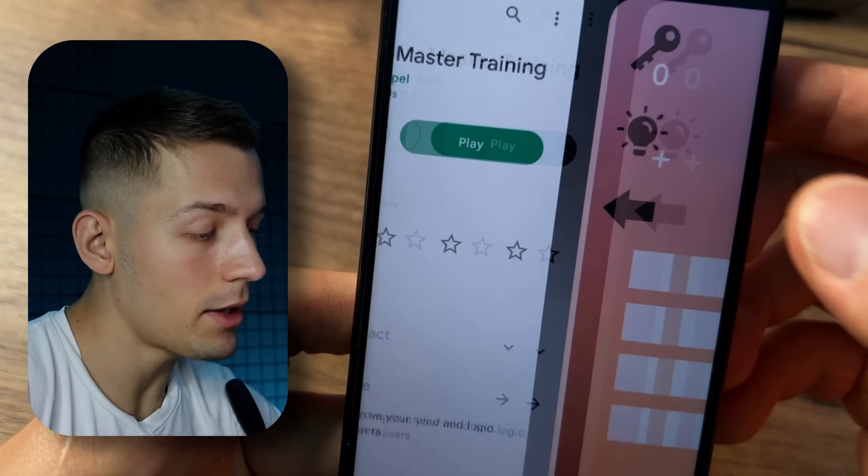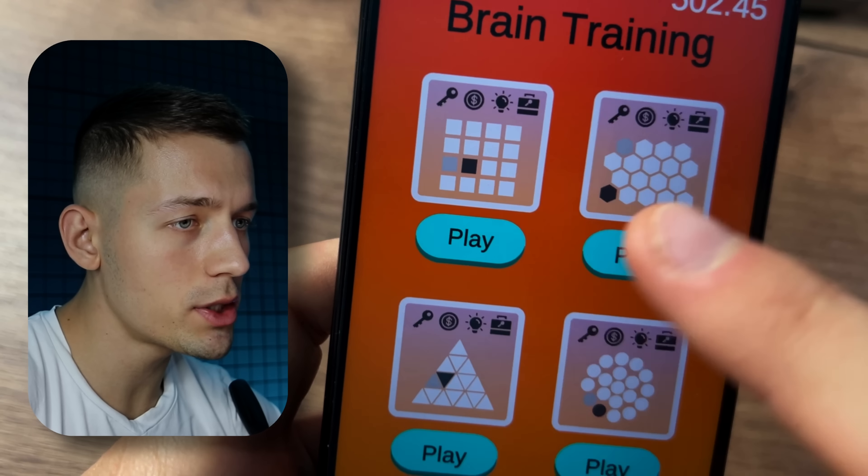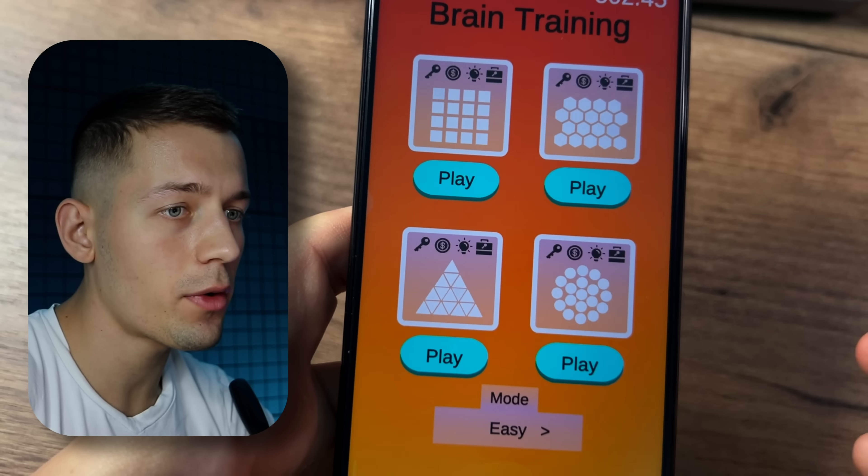This is a really cool earning app called Brain Master Training. First, you download it from the link below the video, then click play. You have to choose a mode to make money. These modes are almost the same — they differ only in visuals, but in any of them your earnings will be absolutely the same. So choose any mode.